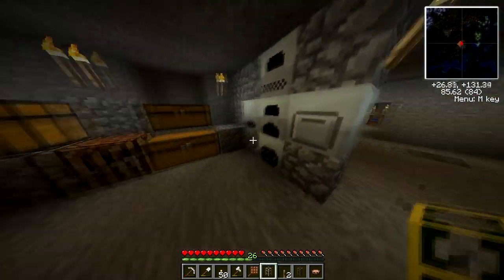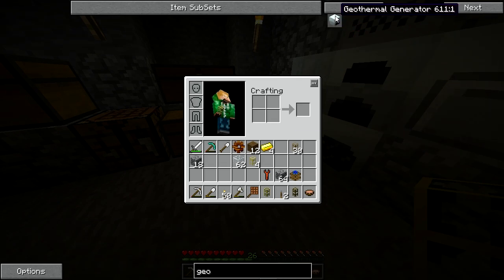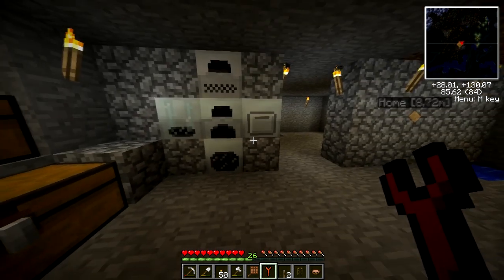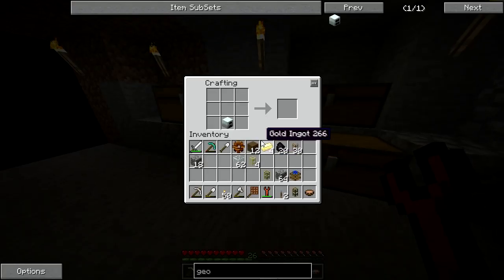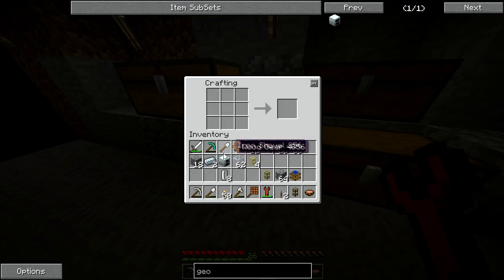Okay so now we need a geothermal generator. Let's see how to build that - geothermal: it's empty cells, refined iron, a generator, and glass. To take stuff out you have to use this special wrench, or else there's a chance it will turn into one tier back - like that would become a machine block - but that didn't happen because we used the wrench. We need some refined iron, the glass, and cells. Cells are just tin, so we have a ton of tin now - easy to make.